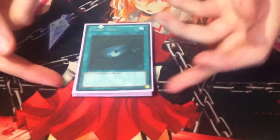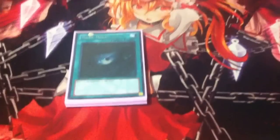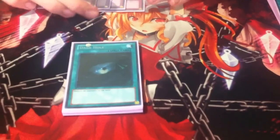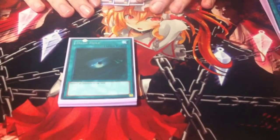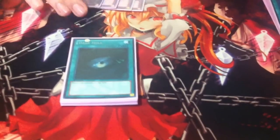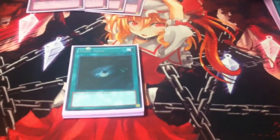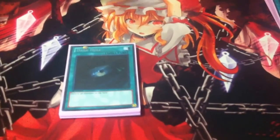1 Dark Hole in the side — just because you can only run one. I've had a couple of times it came in handy. It was against Agents — I had 2 Pot of Duality in my main game 1, didn't find my second one, and sided out one for Dark Hole. The card that won me the game was Dark Hole. I used it to board wipe and ended up winning. If that had been a Duality instead, I would have lost the round. So I like Dark Hole in the side.